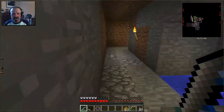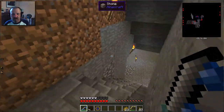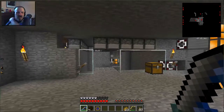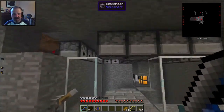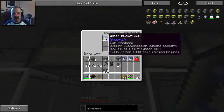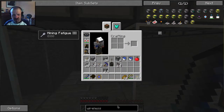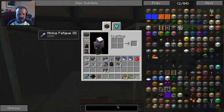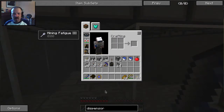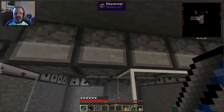Now let's go down there. You can see there's a whole bunch of dispensers with water buckets in them. Maybe I should show the recipe for a dispenser — I cannot spell 'dispenser' apparently.